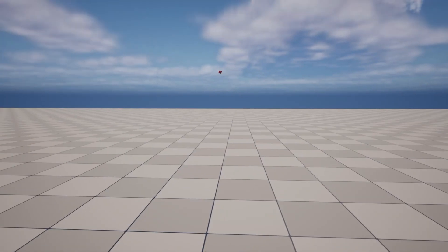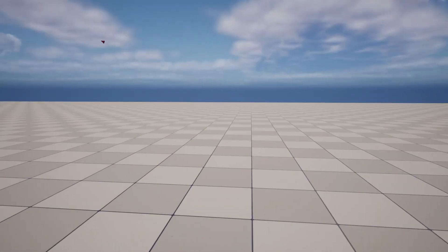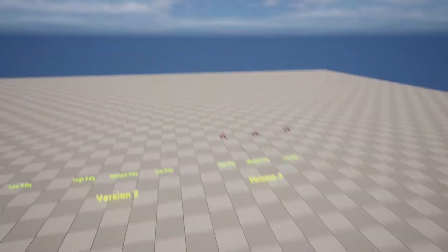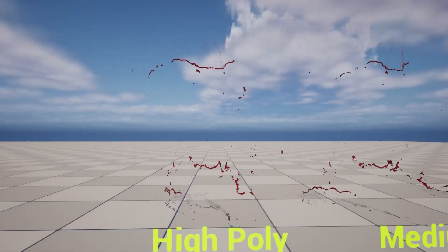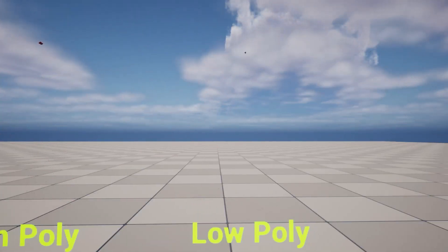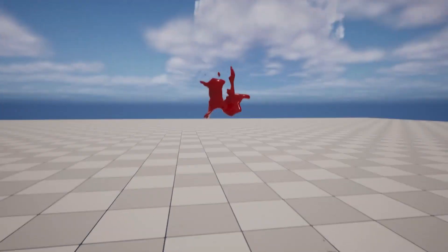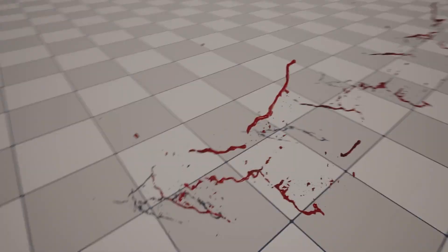The emitter type is CPU. There are 19 unique effects, each with 3 LODs, switchable via blueprint. There are 4 materials, 1 blueprint, and 19 unique meshes. These look absolutely fantastic and really well done — and as mentioned, they don't have to be blood; you can change them to any type of fluid you want.